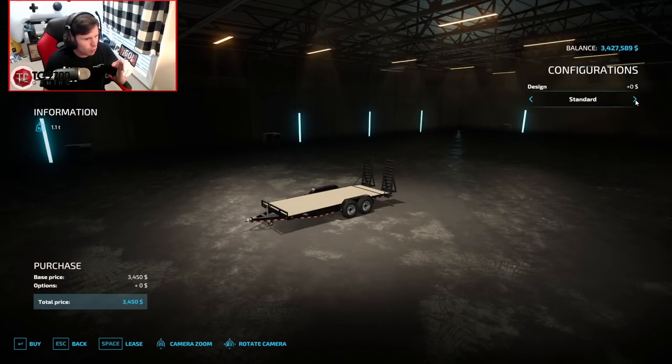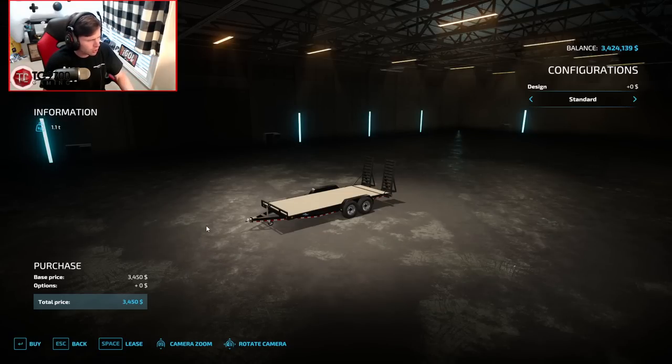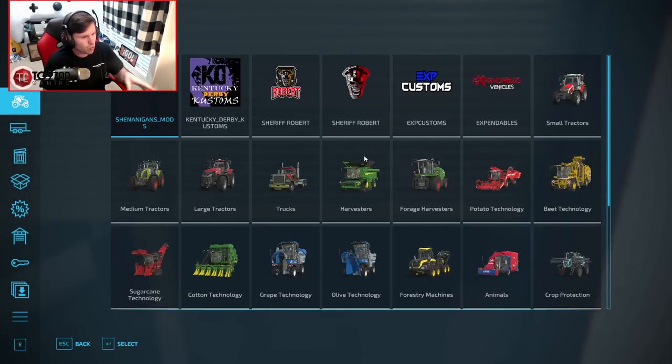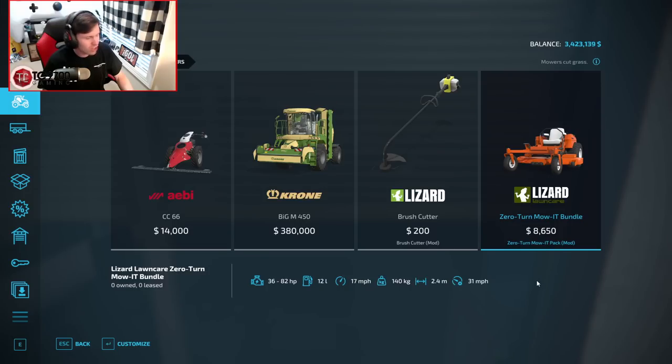The pull-behind looks like a good one to start out with. Extended rails or standard design - I'm not really going to need the extended rails, that would just make it a little more complicated anyway. And I know while I'm down here I need to pick up a mower as well, so we can get rid of a little bit of the underbrush before we start taking down trees. Found it - the mower was under the, you'll never guess, mowers category. Sometimes I have moments - I feel like we all have those moments.